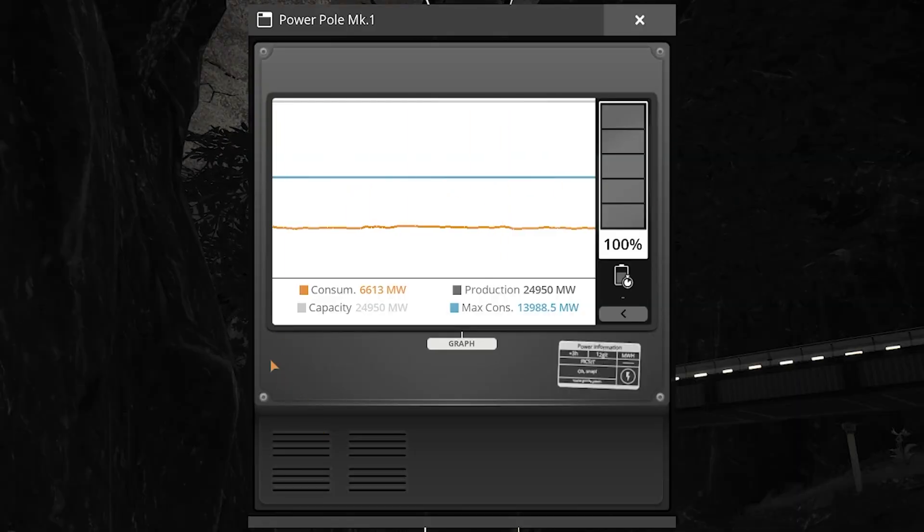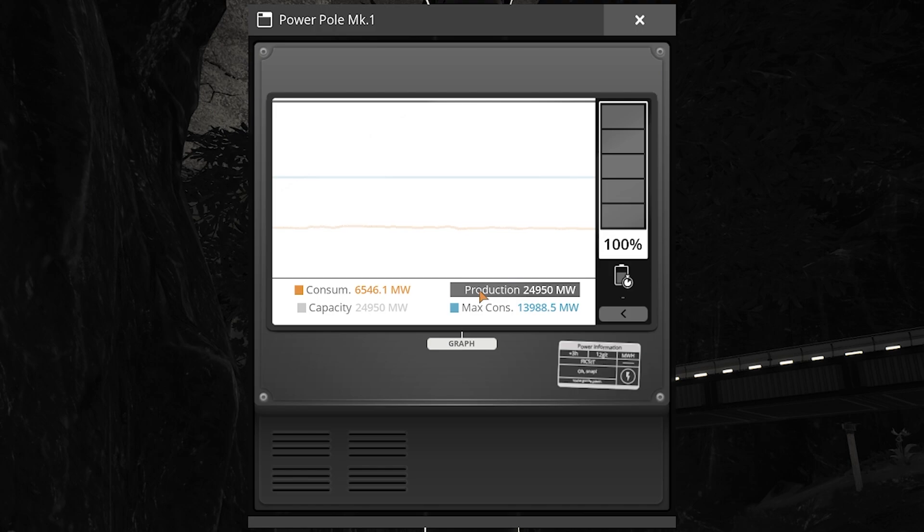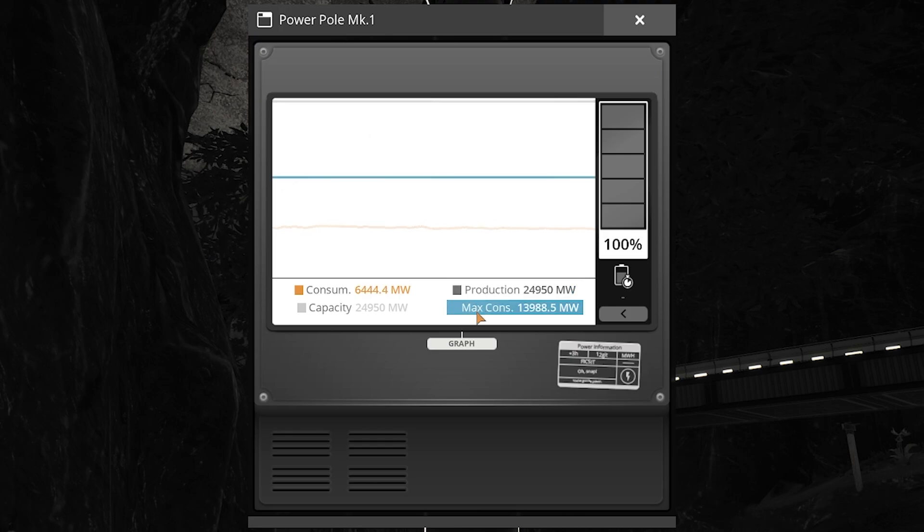The consumption line shows how much power is currently being consumed by your grid. Capacity is how much power your factory could produce if all of the power generators were operating normally. Production is how much power is currently being produced. These two numbers will often be the same, but having biomass burners on your grid could cause them to be different. Max consumption is how much power your grid could consume if every machine was operational at once. This number will be lower than the current consumption if you have machines that are backed up with resources or are waiting for resources.